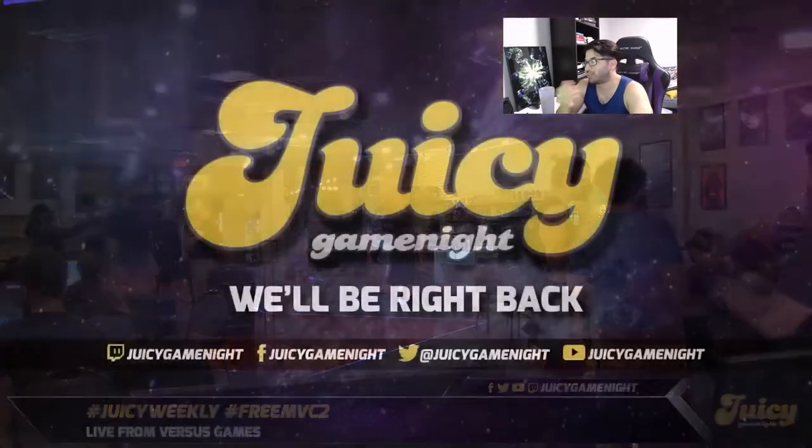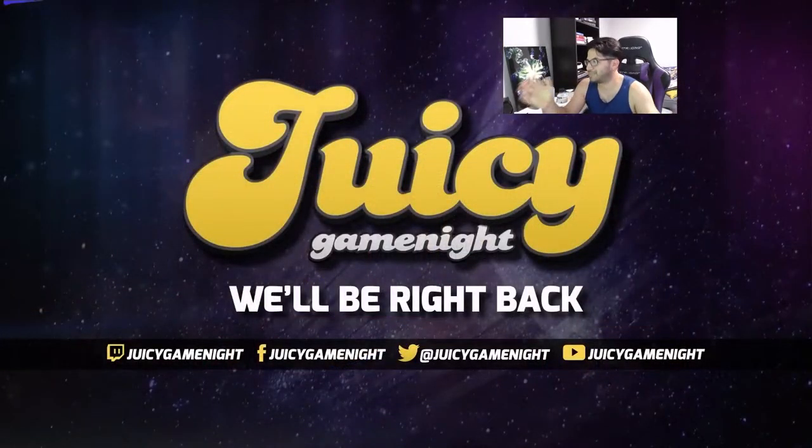Unfortunately he ends up beating me in grand finals, but we're not going to watch those — this video has been long enough. I went over three sets on how three different players edgeguarded Luigi with three different characters. Hopefully that can help you out. Positioning and waiting — and by waiting I mean not pressing a button, not being aggressive, just waiting for the opponent to do something — can be really rewarding. Sometimes the best way to edgeguard is to simply do nothing. Wait and react.